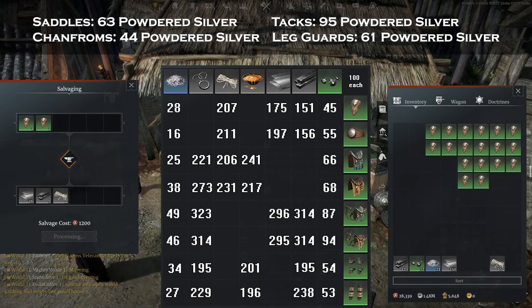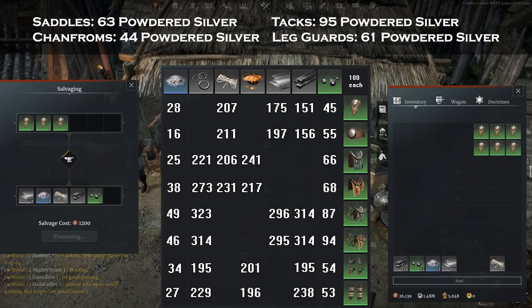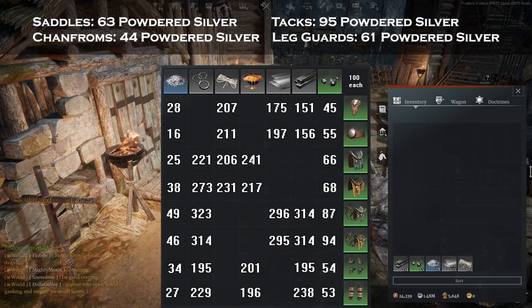The fastest and most expensive was the tax, which cost about 200,000 total and provides 95 powder with a 47% hit rate. The net cost of that is going to be about 2,100 silver each.